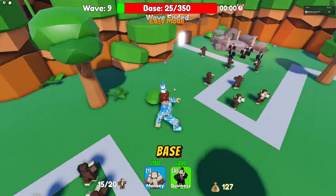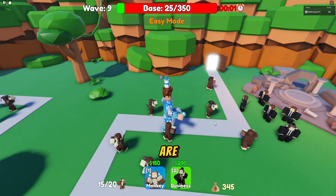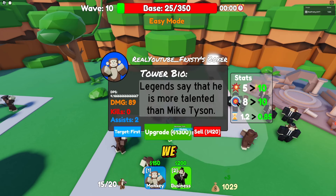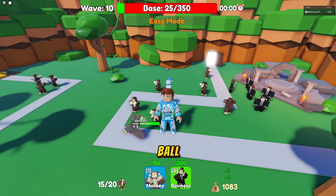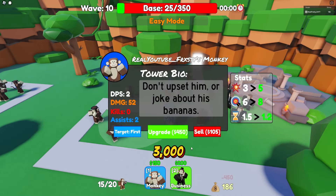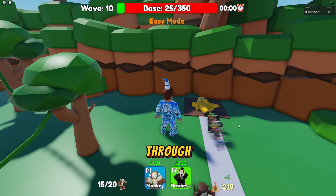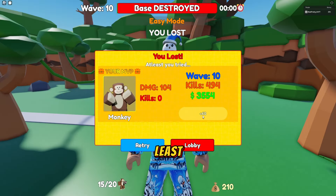We almost got him but the base is down to 25 health. We only have three monkeys leveled up and they are not doing justice. His next upgrade is 1300 — that's a lot. Then comes the boss with 3000 health — there's no way. They want me to kill something with 3000 health. This is going to be a sad time — boom boom boom, base destroyed.